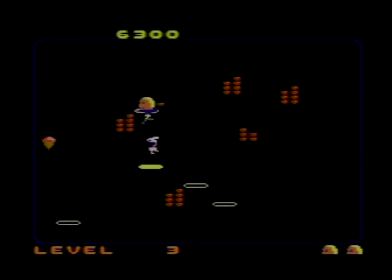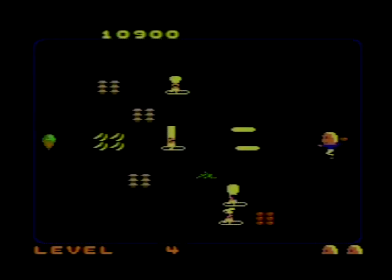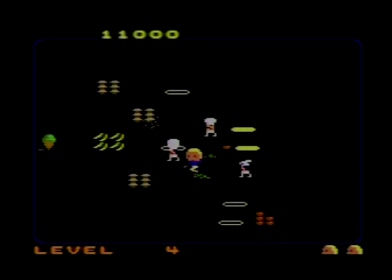Food supplies, with the exception of watermelons, come in limited supplies and these can also be used by chefs to take you out. You lose a life by running into a chef, falling into a hole, getting nailed by food, or even if the ice cream melts completely. Lose all your lives and it's game over.